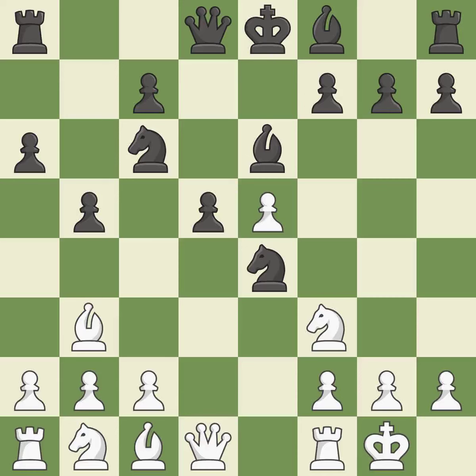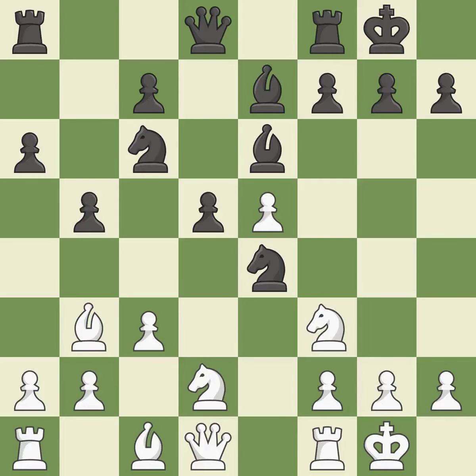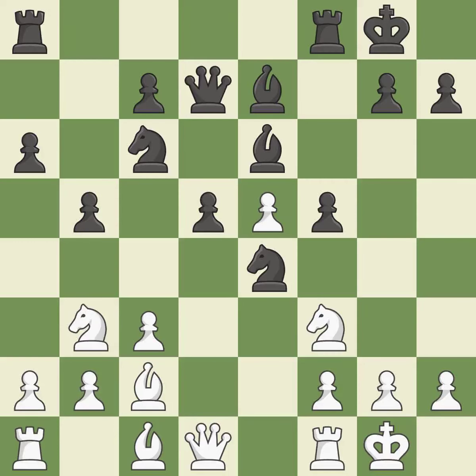Bb6 develops the light-squared bishop and defends the d5 pawn. c3 controls the d4 and b4 squares and opens up the c2 square for the bishop to retreat to. Bb7 develops the bishop and prepares castling. Nbd2 develops the knight toward the center and attacks the e4 knight. Castling gets the king out of the center and activates the rook. Bc2 attacks the e4 knight, protecting an under-defended knight that is under attack. This also connects the rooks, which helps them coordinate together in the future.